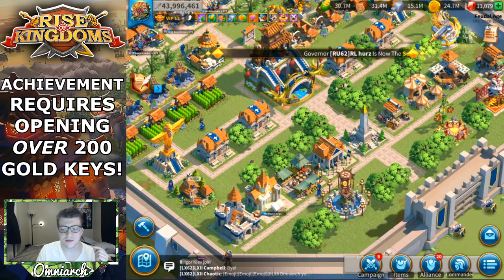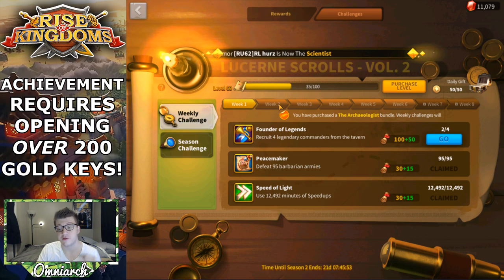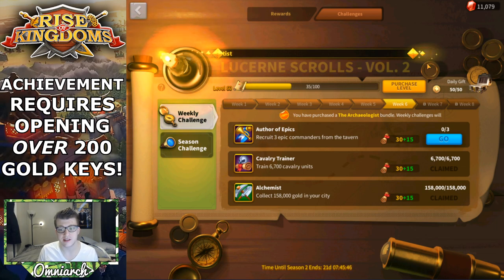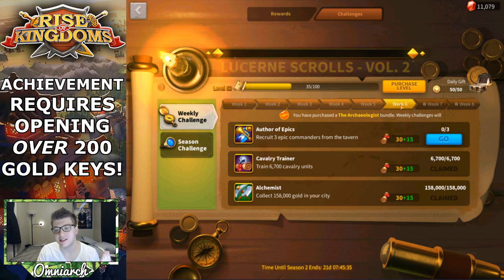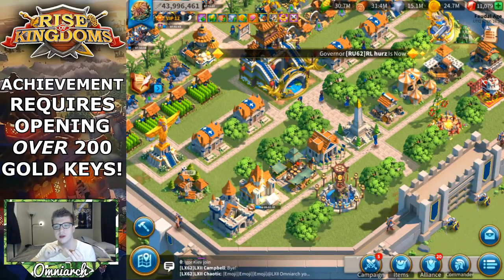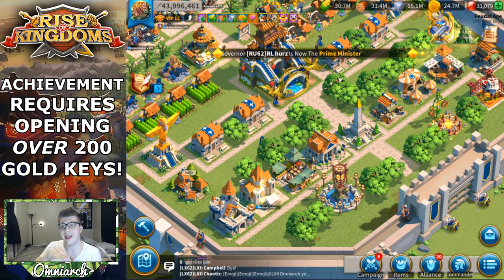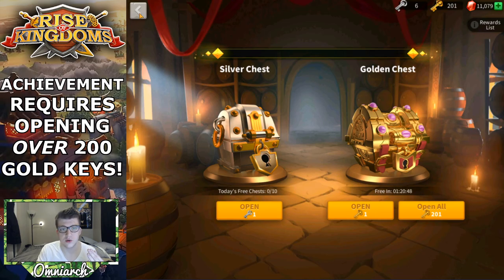On top of that, Lucerne Scrolls Season 2 is going on right now, and a lot of these weekly challenges have to do with opening gold keys. The longer you wait during Lucerne Scrolls to open gold chests, the more they stack. For example, I have to recruit three epic commanders on week two and seven epic commanders on week six — if I just wait till week six I can do both at the same time. The goal was to accomplish the 200 gold key achievement while also getting all the Lucerne Scrolls achievements.